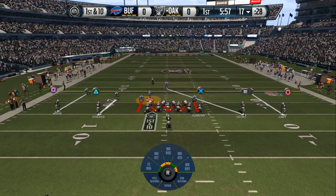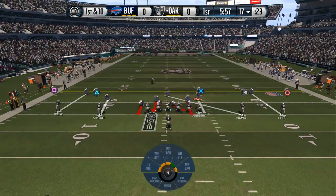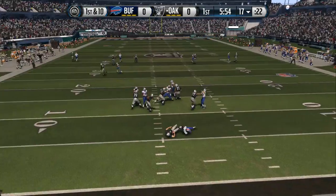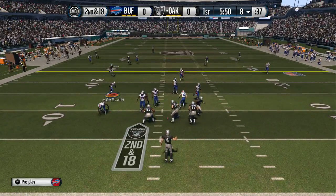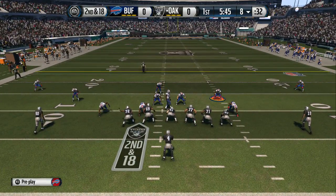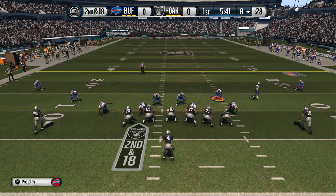Carr sets an empty backfield. The Raiders come to the line of scrimmage and empty out the backfield, everyone split out wide. The defense gets the sack. That was an aggressive play by the defense — risk-reward. The reward is sacking the quarterback, but the risk is if you don't get there, you could give up a big play.